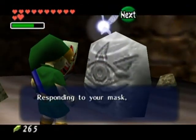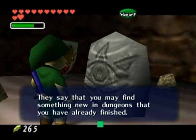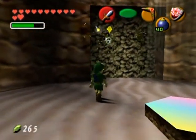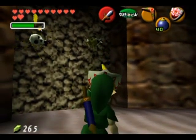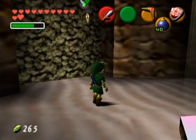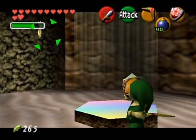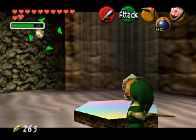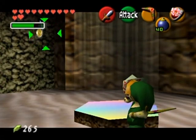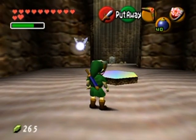Let's see what this Gossip Stone has to say. It says: 'They say that you may find something new in dungeons that you have already finished.' Now, kill the Skulltula with your boomerang or slingshot. I should also mention that there's a glitch involving the Skulltula token - if you grab the token as you're leaving and the boomerang picks it up while you're being transported out, that Skulltula will return infinitely, letting you get as many tokens as you want. Since that's considered a cheat, I'm not going to use it - I intend to get all 100 legitimately.